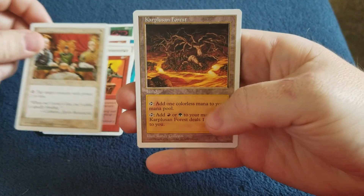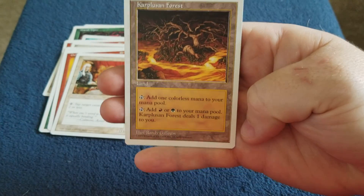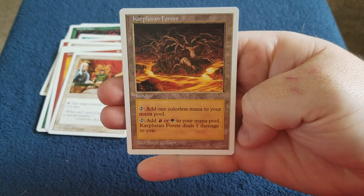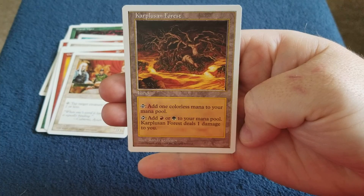And the rare — oh, Carpellusian Forest. It's a land. Tap to add a colorless mana to your mana pool. Or tap to add red or green to your mana pool, and it does 1 damage to you.